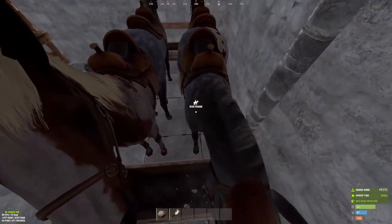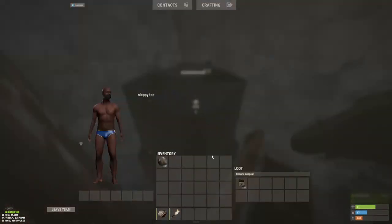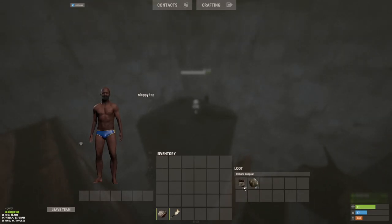Horses will poop once every 20 minutes. You will have to live next to Outpost or Bandit in order to make this farm viable, and on vanilla you will generate around 500 scrap per hour with 3 horses.